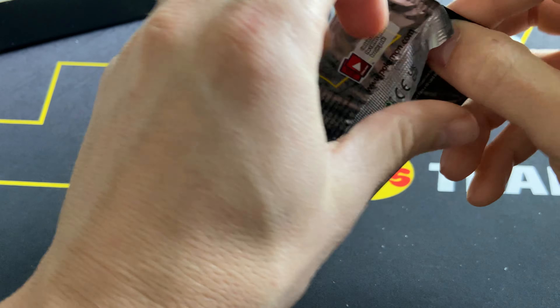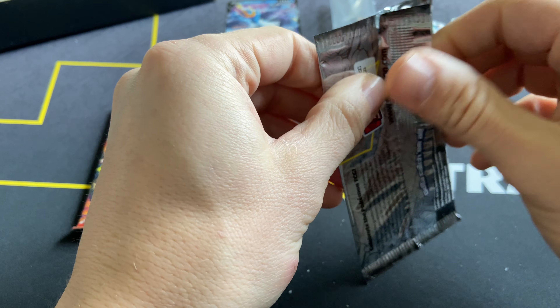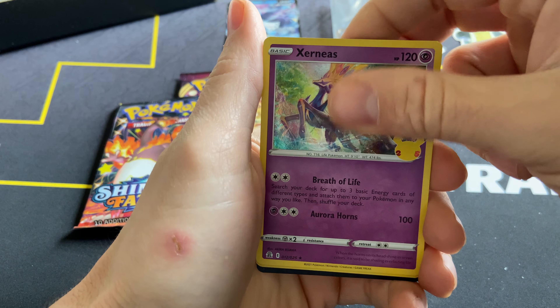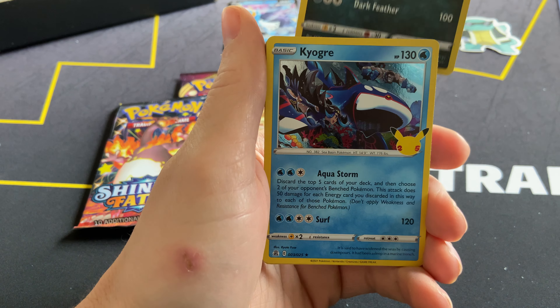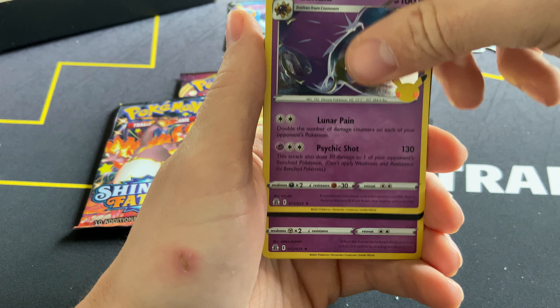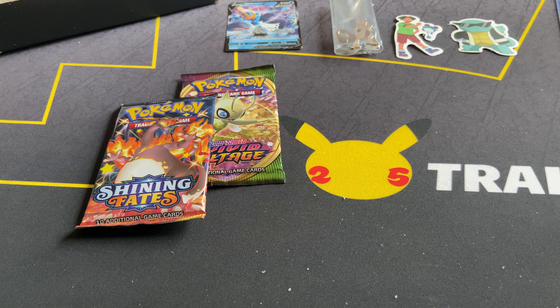Let's do Celebrations. I should save this pack because I really enjoy opening it and I'm out of Celebrations right now. We got Xerneas, Yveltal, Kyogre, Lunala. Nothing in this one — there's a code card for that. Nothing in that one either. Just duplicates that I already have.